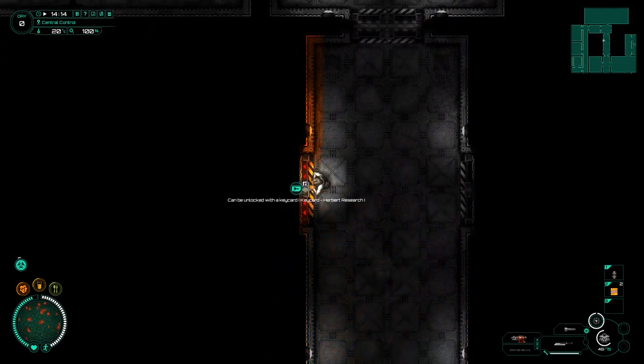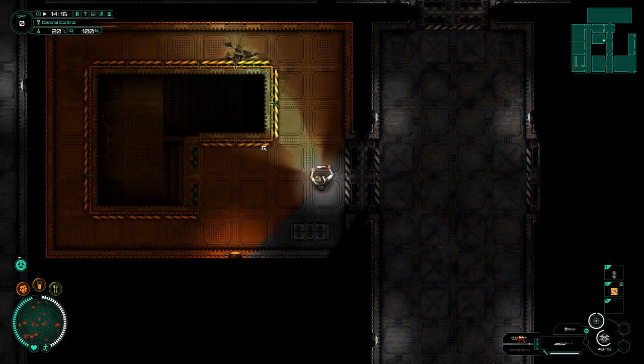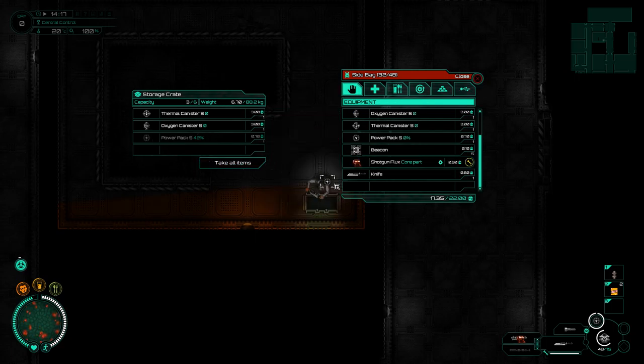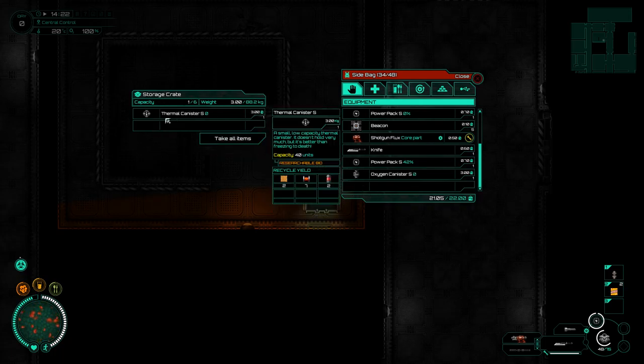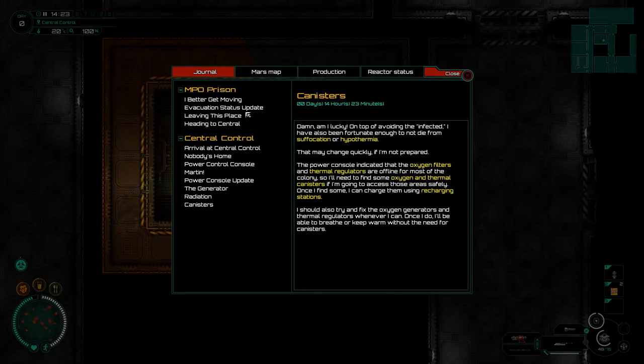I would like to do research but I don't know which way research is. Let's do that. Supposedly - I've only really read small forum posts - but supposedly there are all sorts of things we can do in the research area. Is this as much as I can carry? No. Oxygen canister and down here thermal canister - we'll just keep hold of these. Can I just take all items? That is a better way of doing it.